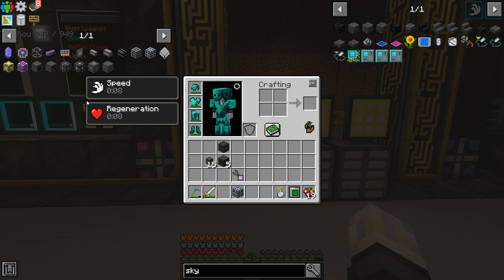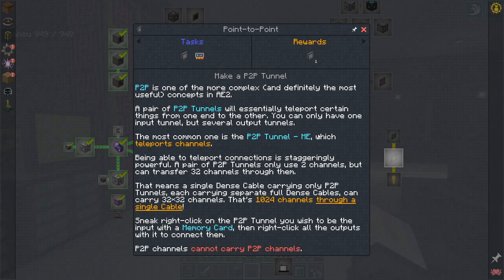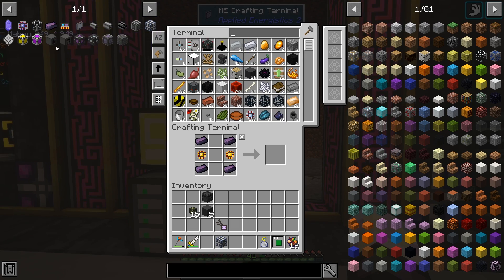The next thing I probably want to do is a quest in here. I don't usually do this in playthroughs because people get really confused by it really quickly, but I think I have a way of showing it really simply. We're going to do a little P2P, which is one of the most complex and definitely the most useful concepts in AE2. A pair of P2P tunnels will essentially teleport certain things from one end to the other. You can only move one input channel but several output channels. The most common one is the P2P tunnel, which is what we're going to use to move our channels around, and it teleports channels. Being able to teleport connections is staggeringly powerful. A pair of P2P tunnels only uses two channels but can transfer 32, and you can move up to 1,024 channels. We'll kind of show how you do it with the memory card. So let's go ahead and get that part done first, then we'll start moving some channels around.